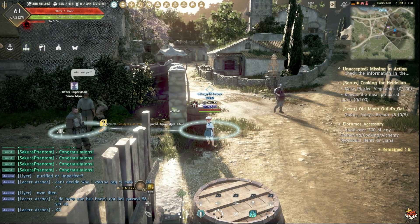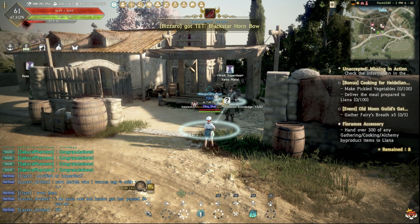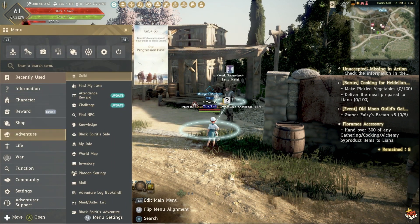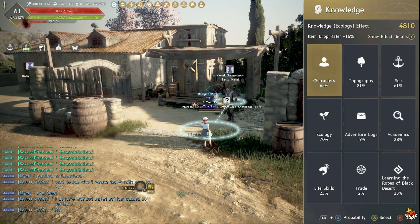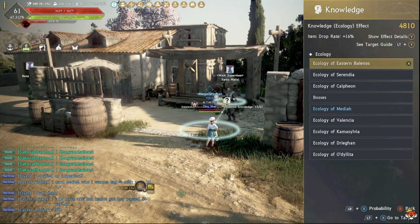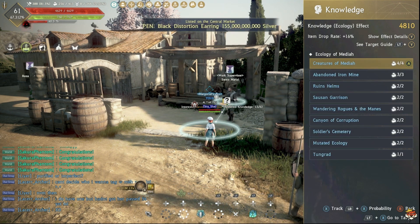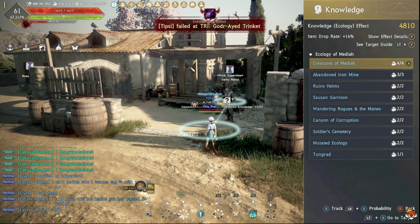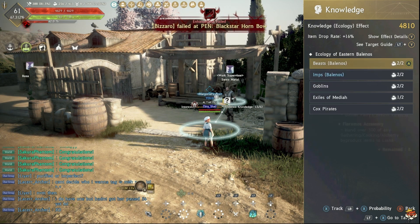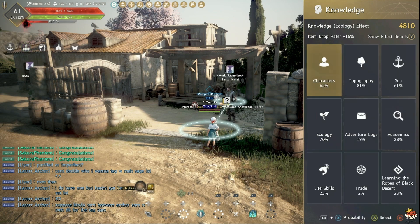The higher your contribution level, the more experience you need to level up and gain a point. Once you have lodging and decent CP, you also want a good amount of energy. To get energy, press Start, go to your Character tab, and click on Knowledge. Knowledge also gives you item drop rate. For example, in Ecology under Mediah, completing creature knowledge — even just C tier — gives you energy. Even partially completed categories grant energy.